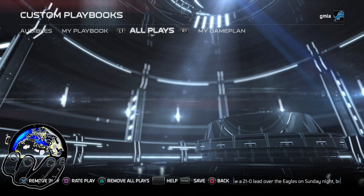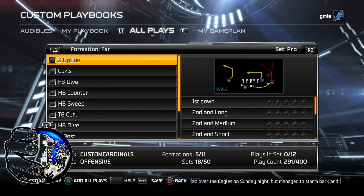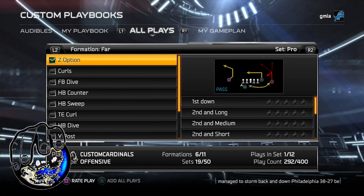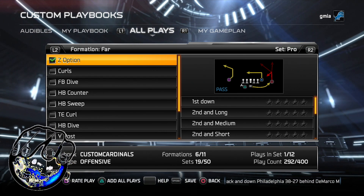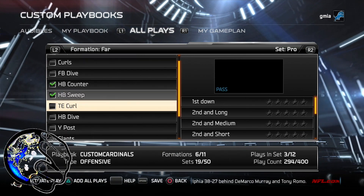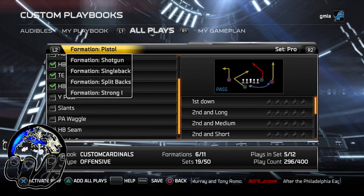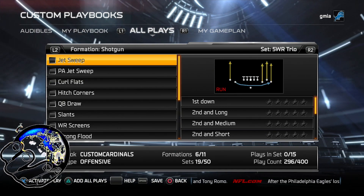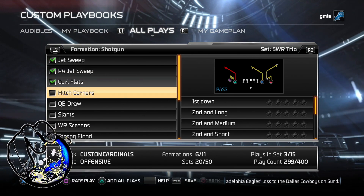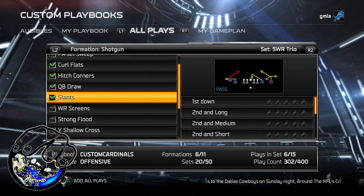Then you go over to All Plays. Now say you want to use I-Form Pro. To add a play individually, you just press X — automatically, that play is added to your playbook. That's it. And you just go down and pick the plays you want: you want a counter, press X, whatever like that. And you do this for every formation. You want to pick something from shotgun with a five wide receiver trio — that's in your playbook now. And you'll see it increase on the side, showing you how many plays you have in the set and your play count.